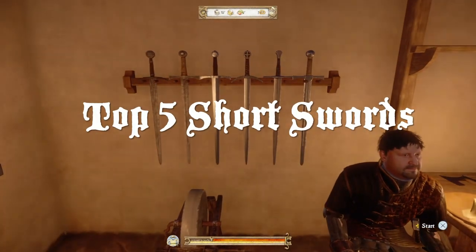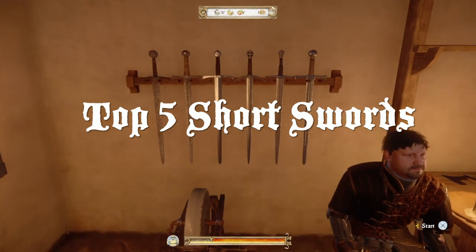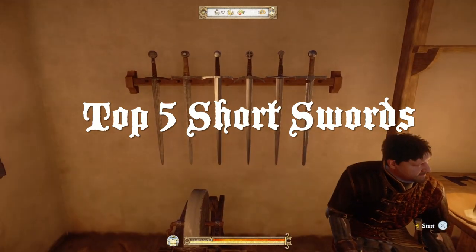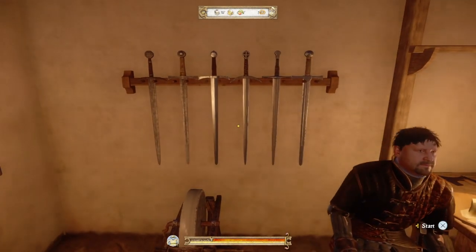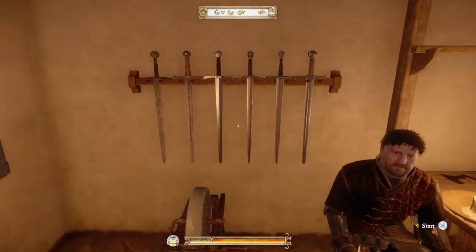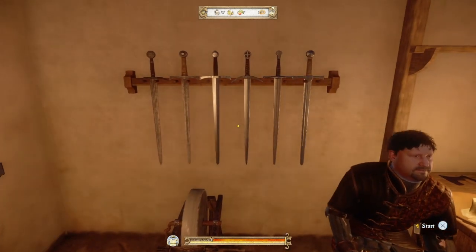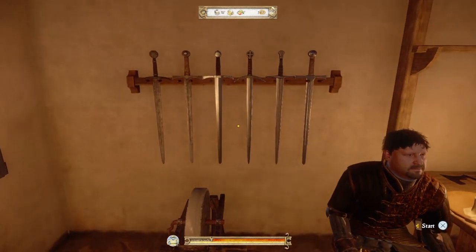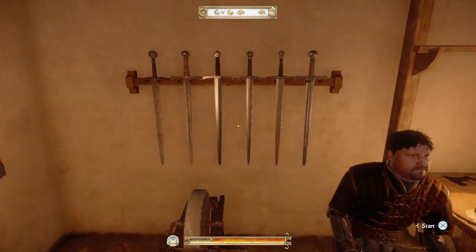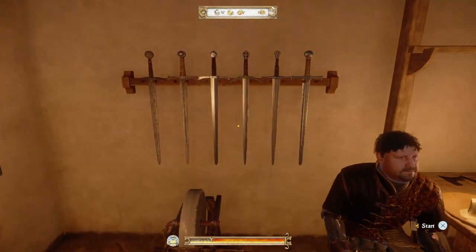The short sword is the all-around best weapon in Kingdom Come Deliverance. This weapon paired with a shield can slice and dice any opponent into a bloody husk of their former self. This lightweight, high speed, and high damage of short swords makes this an excellent primary weapon for knights, men-at-arms, and bandits, and great as a secondary weapon for archers and assassins. This list lays out the top five short swords in Kingdom Come Deliverance.